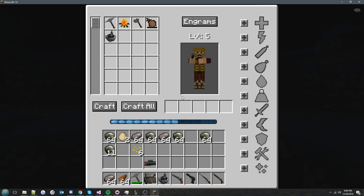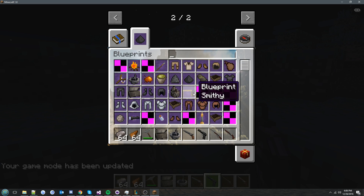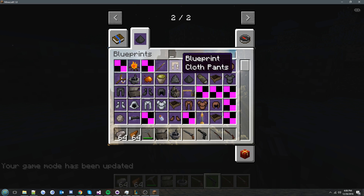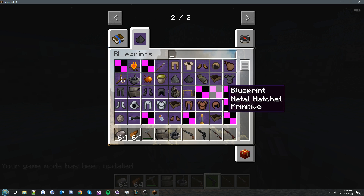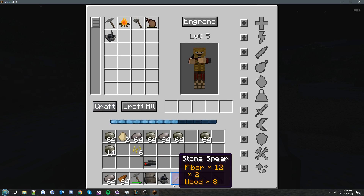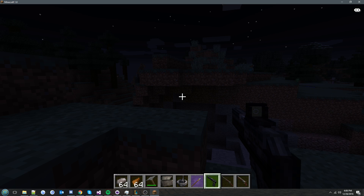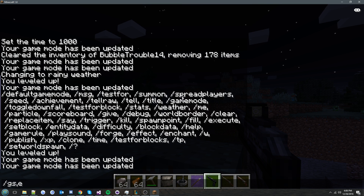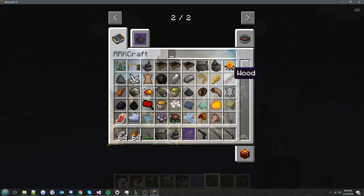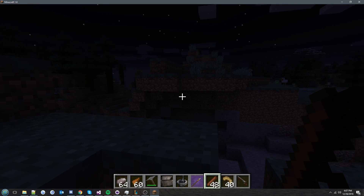Just before I forget, we also have blueprints. You'll be able to find these around the world, and when you put them in your inventory you can craft from them. For instance if you find a spear blueprint and click on it you can craft it — it needs flint, fiber, and wood. When you have the materials you can craft it and even 'craft all'. That's a cool feature we added.